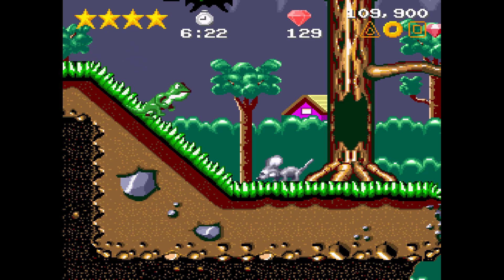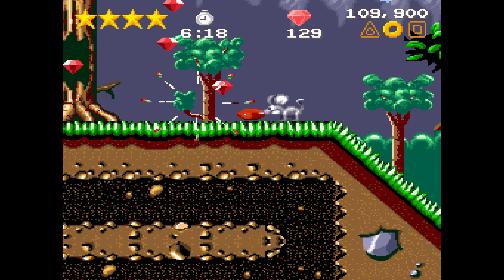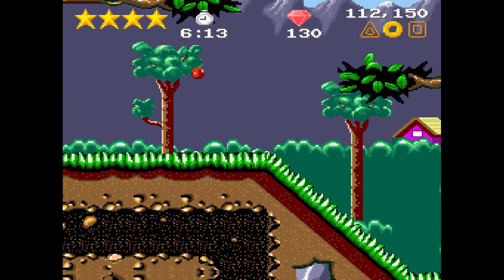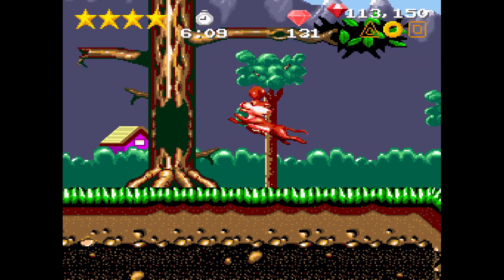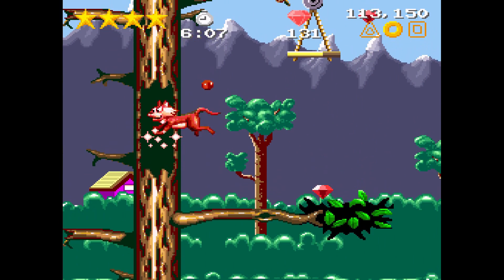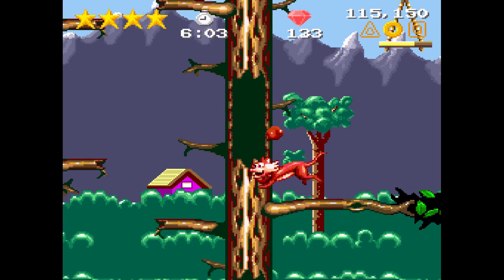Get out of here, you running lizard. Even if you're not the same color when you go to pick up the clay, you'll still get the ball above your head — that's basically like an extra hit you can take. Climbing trees, watching out for bees.